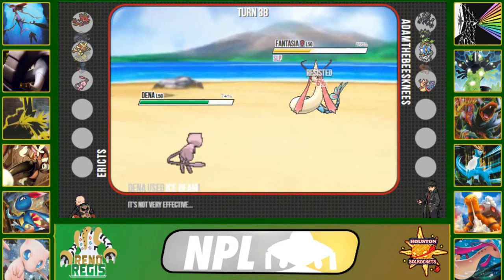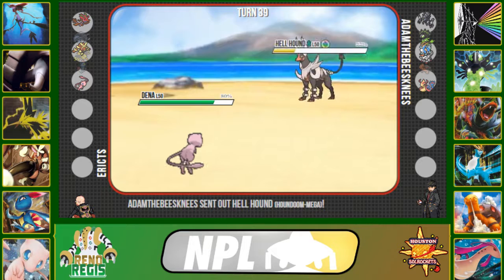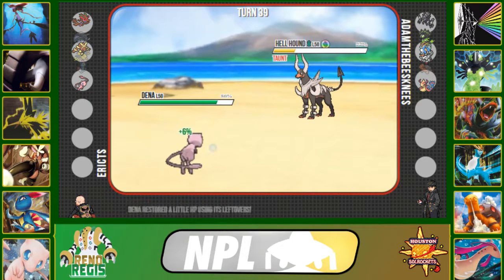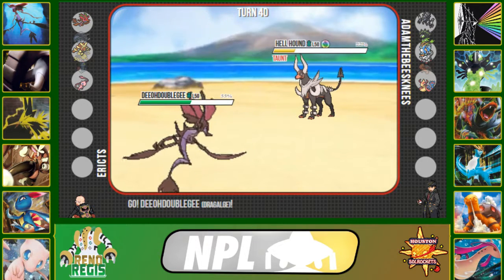I get a crit with Ice Beam and then he gets a crit with Earthquake. I click Ice Beam again — I have no reason not to. If he goes to Milotic I can Taunt it and prevent anything useful. I could have predicted Mega Houndoom and clicked Aura Sphere, but I knew Milotic was going to wake up and wanted to prevent another Rest. He makes a good double into Mega Houndoom.